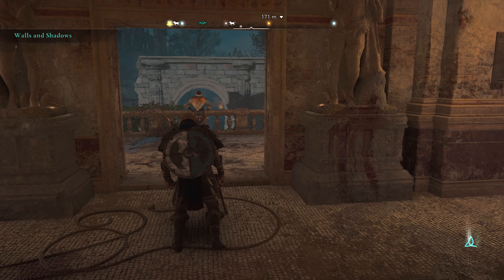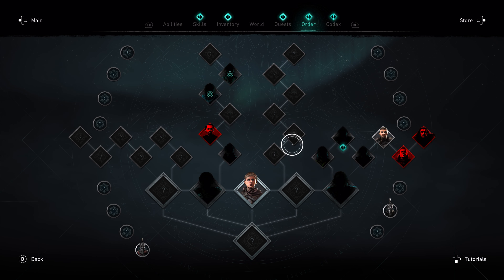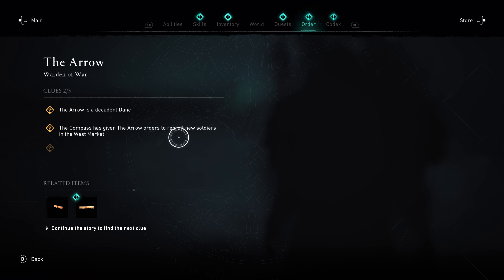Quest completed - Walls and Shadows. Now we need to find the Arrow first. The Arrow is the Compass's descendant with orders to return to the western market. Let's check our gear - we don't have that cloth piece. Comparing equipment: this one is 68, and ours is still superior, so that's fine.